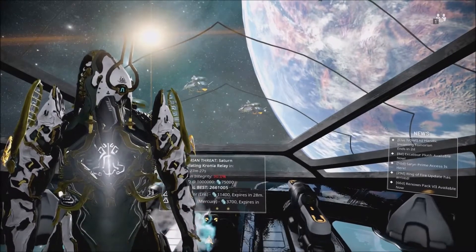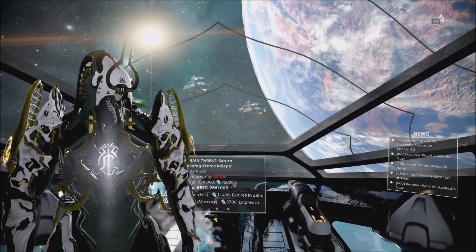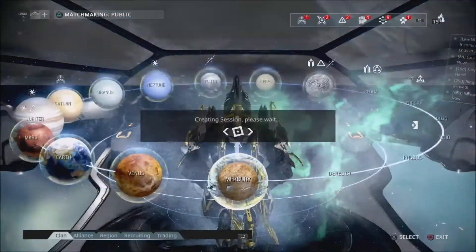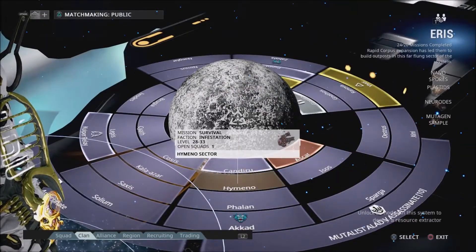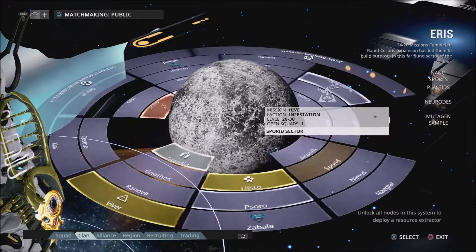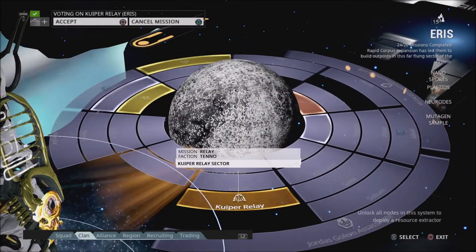Hey everybody, Dabba Dan Man here. This is the console Void Trader video. For PS4, he's on the Kuiper Relay on Ares. And for Xbox One, he's at the Orcus Relay on Pluto. So let's check out what he's got.